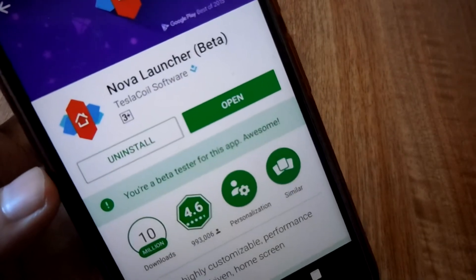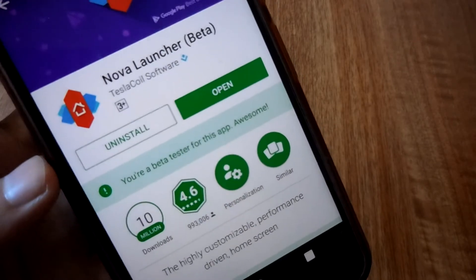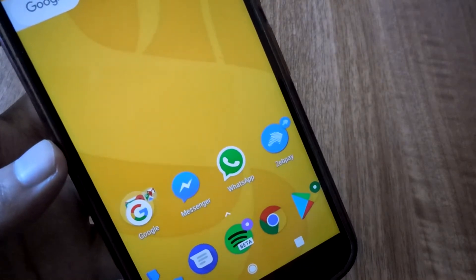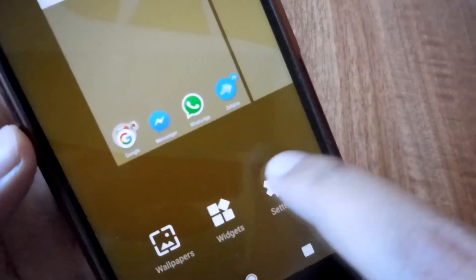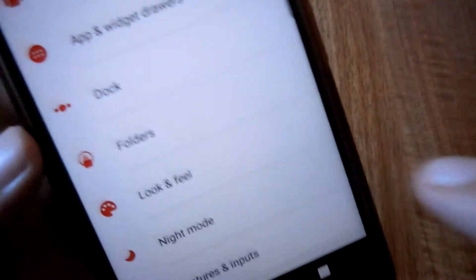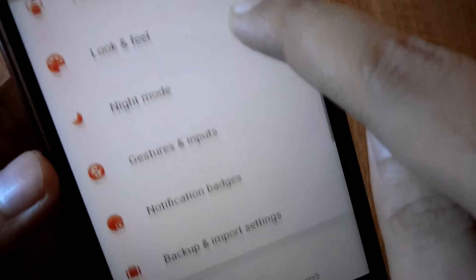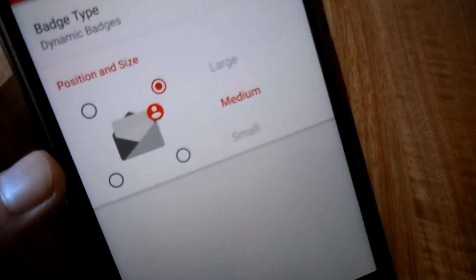This process of enrolling yourself into the beta program will definitely take a few minutes. After enrolling for the beta program for Nova Launcher, you basically have to go to the Nova settings. You have to first set Nova Launcher as the default launcher on your smartphone. After you do that, go to the settings. After you enroll yourself for the beta program, as you can see, there is an option called notification badge. You have to tap on the notification badge.